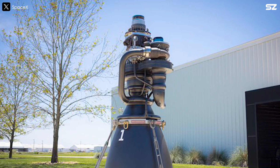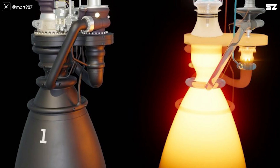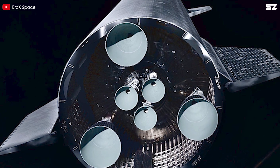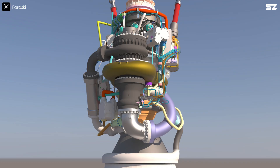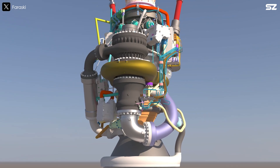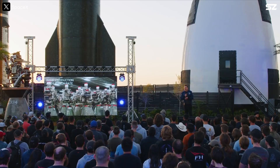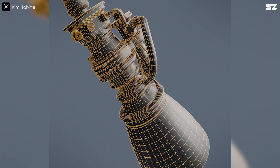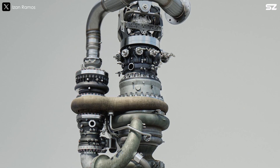Fortunately, this complexity is only temporary. With Raptor 3, SpaceX plans to replace the hydraulic system with an electric servo — essentially a motor designed for precise control of position, speed and acceleration. It operates as a closed-loop system, using feedback from sensors like encoders to ensure accurate movement. Elon Musk described it as basically a big electric screwdriver. This change not only simplifies the system, but also helps shave off some engine weight.